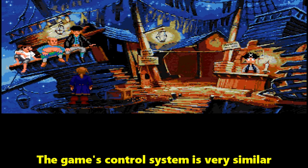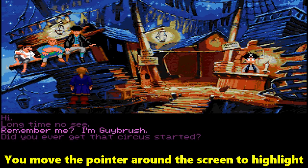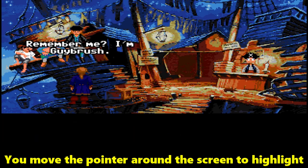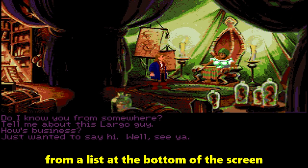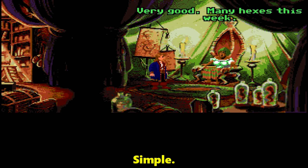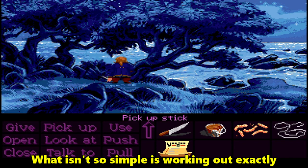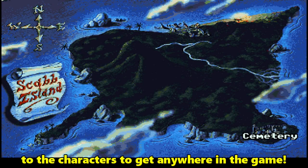The game's control system is very similar to the first Guybrush adventure. You move the pointer around the screen to highlight interesting items or characters and select an action from a list at the bottom of the screen to interact with them. Simple. What isn't so simple is working out exactly what to do with the items and what to say to the characters to get anywhere in the game.